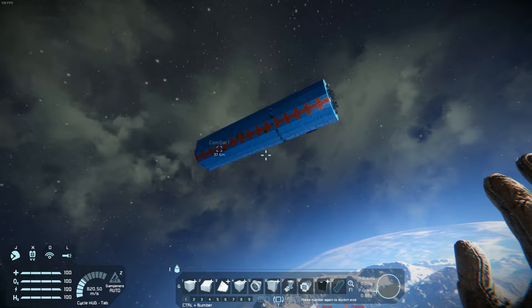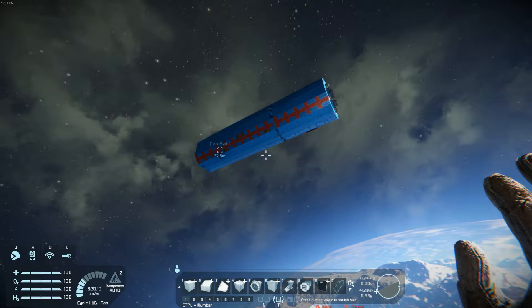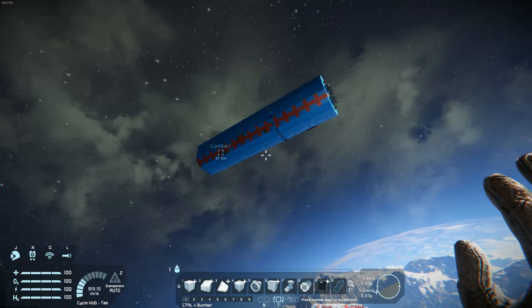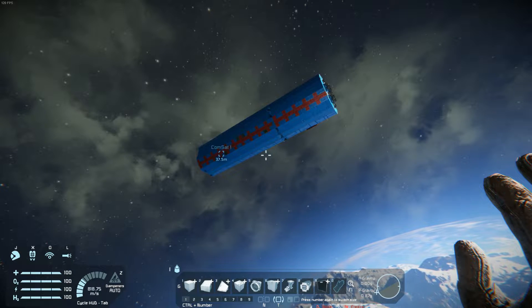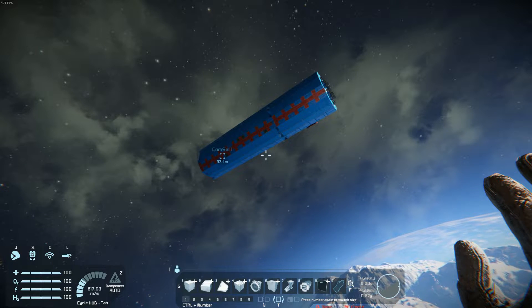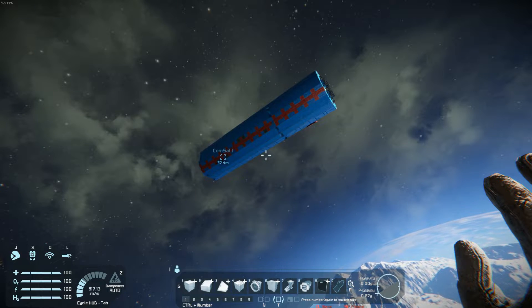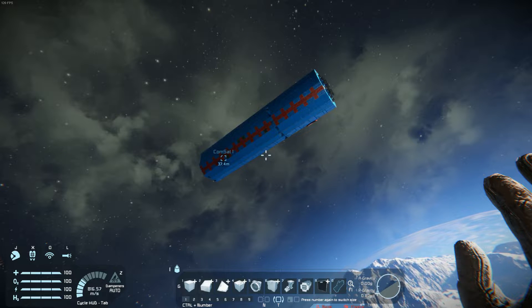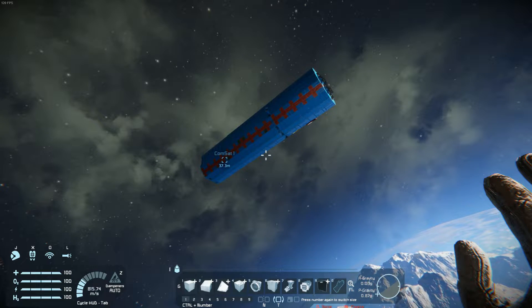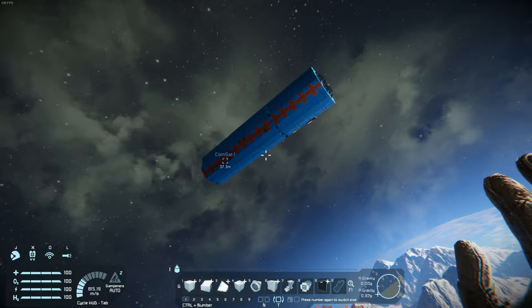It drifts out slowly and will just keep increasing the orbit. Over the course of an hour it'll go out to about 35 kilometers, and it seems to taper off — the further it gets, the less the orbit will increase. But with a given initial energy, it will just increase its orbit magically, as if it's gaining energy from orbiting.